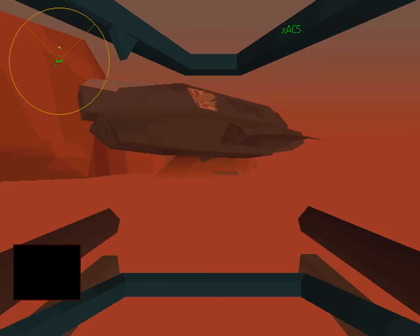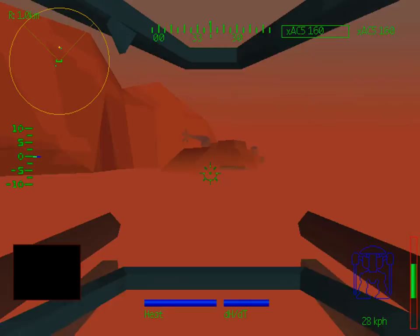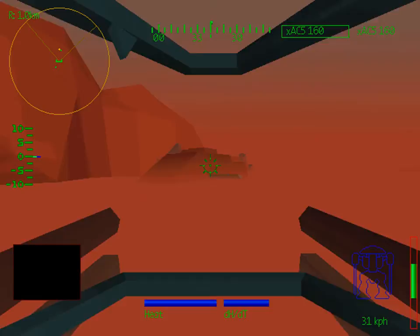Planet Epsilon. Ambient temperature 87.24 degrees. Local time is 12.46.24 GST. All systems nominal. Hello and welcome to the 7th Jade Falcon campaign mission, Umbar Wall.